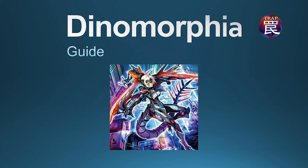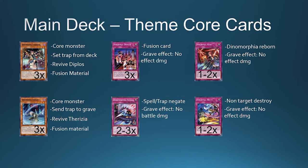Welcome to the Dinomorphia guide. The first cards I will show you are the theme core cards. Dinomorphia has more than four trap cards — it has six — but the other two are not good. So you just play these four trap cards, and you only have two monsters in your deck: play three copies of Teresia and three copies of Diplo.